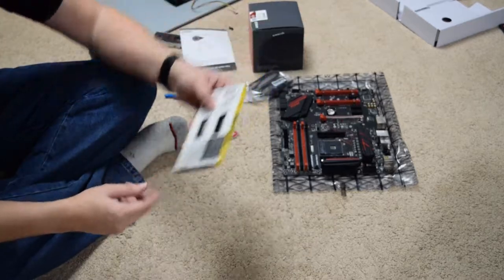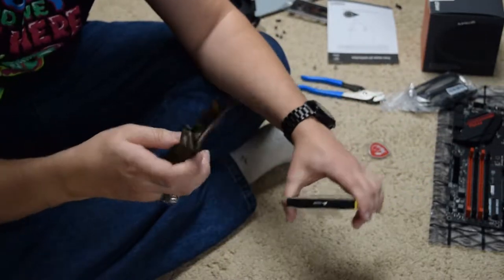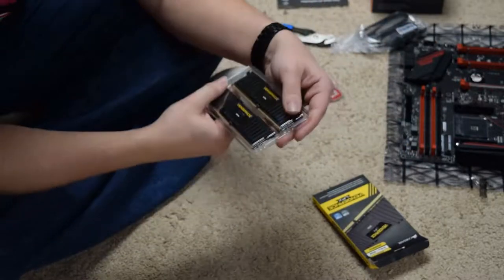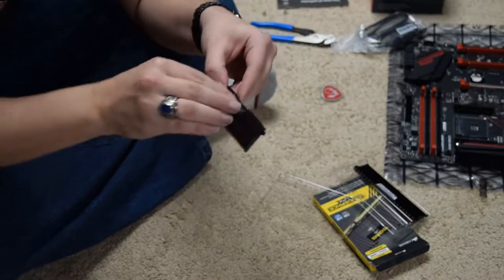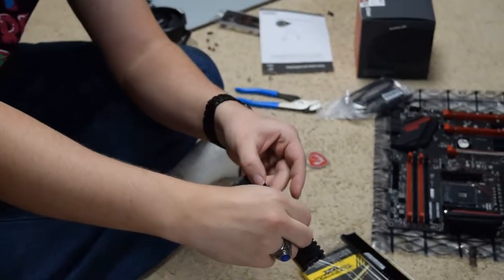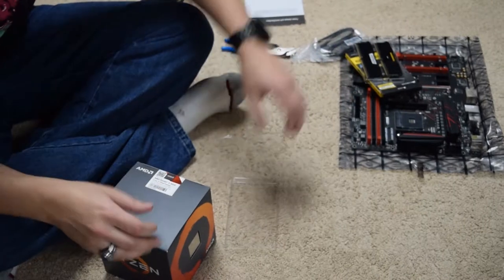Let's take a look at the RAM real quick. RAM packaging is always confusing to open. And always cut towards yourself — don't cut towards yourself, I'm not liable for any injuries. That'll hold up in court, right? RAM — it really all looks the same. Two sticks, Corsair Vengeance LPX. One of the other best parts of new hardware — peeling the stickers. Two sticks, 8GB each, 16GB total.